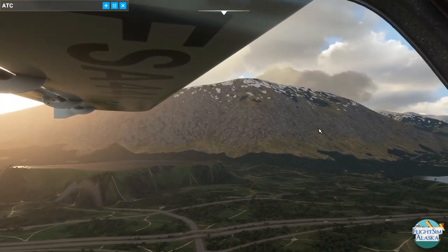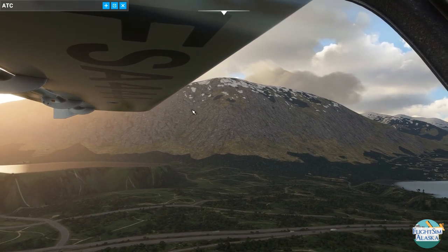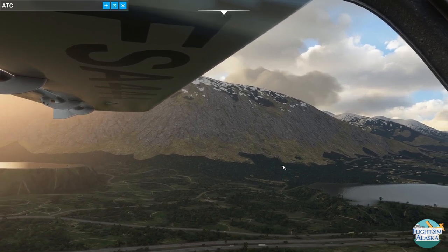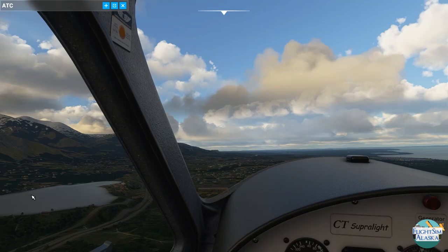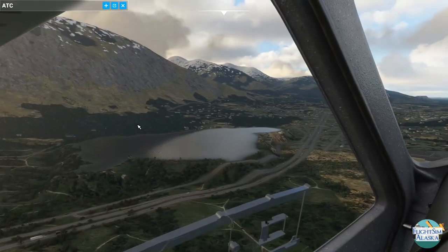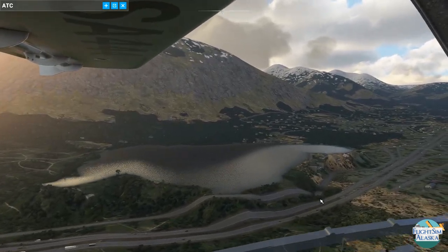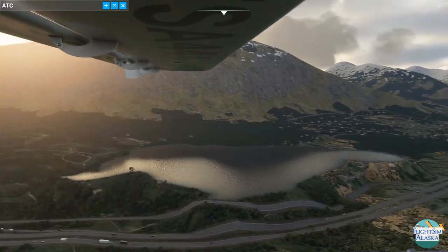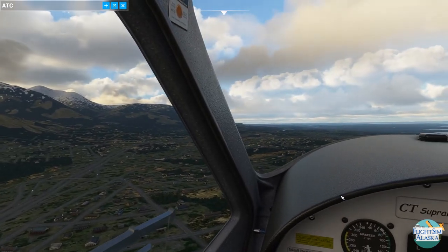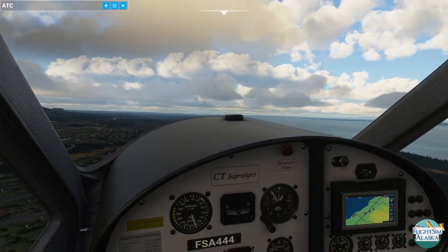Bear Mountain here doesn't look anything like reality — it's all tree-covered even onto the ridge, though it's a pretty mountain in real life. This here is Mirror Lake, Boy Scout Camp over here. I spent a lot of time there as a kid doing Boy Scouting things. I got a sailing merit badge on that lake — it's one of three I got, the other two being leatherworking and forestry. So I wasn't exactly the best Boy Scout in the universe, but I did try.